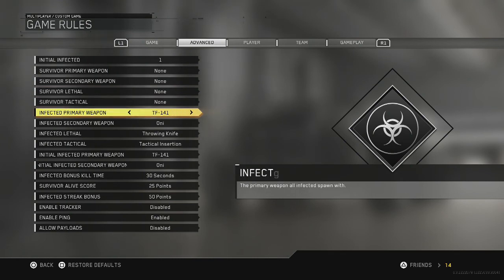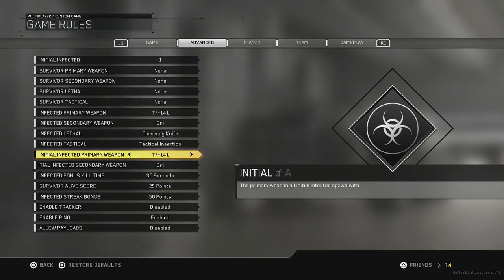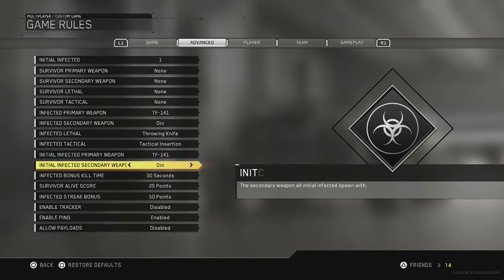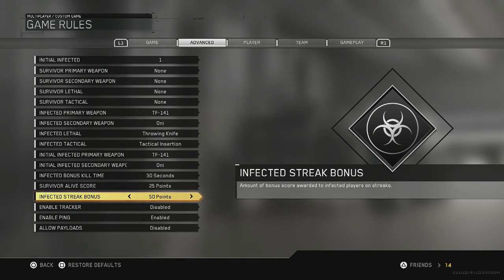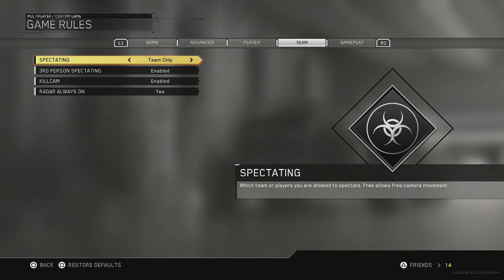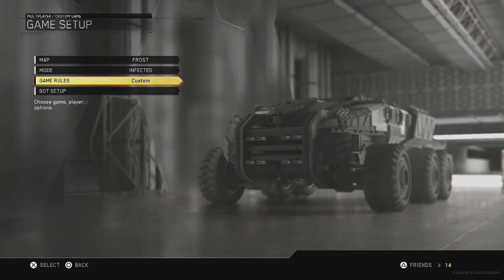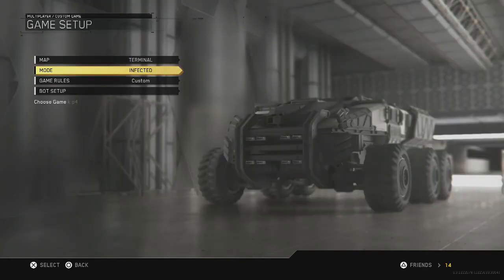It's not very hard. All you have to do is start up an infected private match, and once you do that you just go into the settings like I do right here. You give your starting weapon for the survivor as one of the sniper rifles, then you pick a secondary, and make sure the tactical insertion is turned on for the infected tactical. That's literally all you have to do.